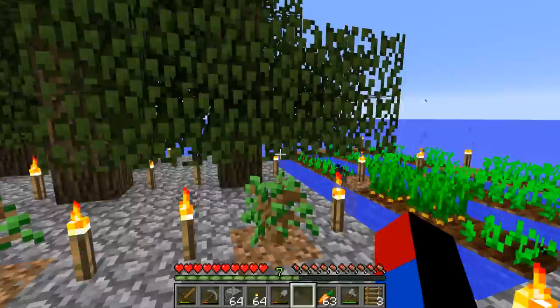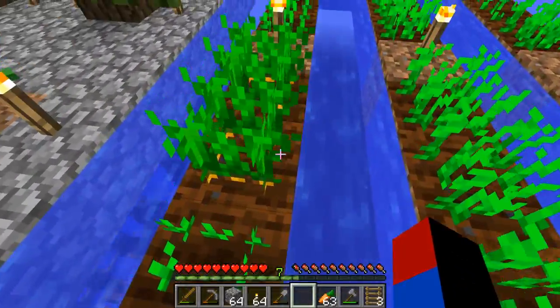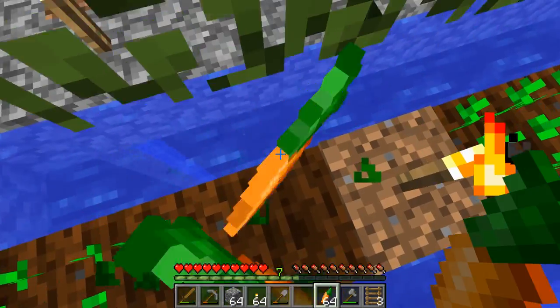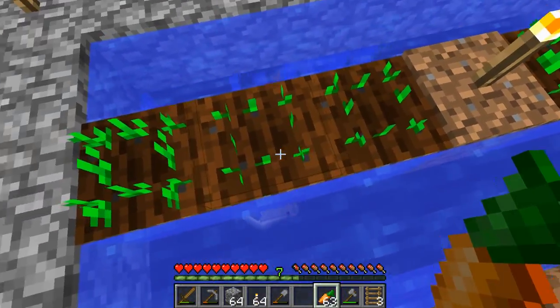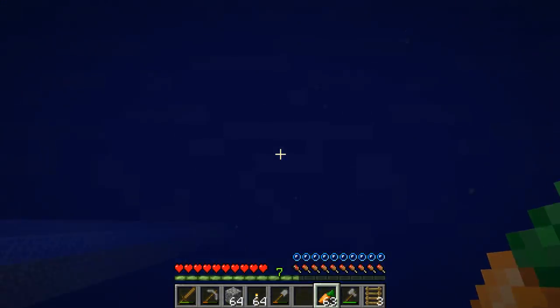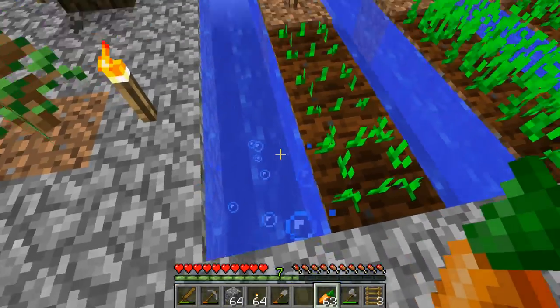I also created this nice wood farm, and I am now harvesting my first harvest of these carrots right here, which I now realize is a bit problematic, because if some of the carrots fall down, they're just gonna fall all the way down there where I won't be able to pick them up.